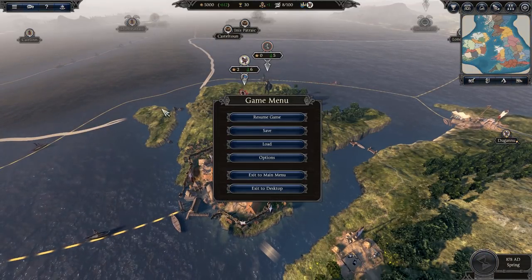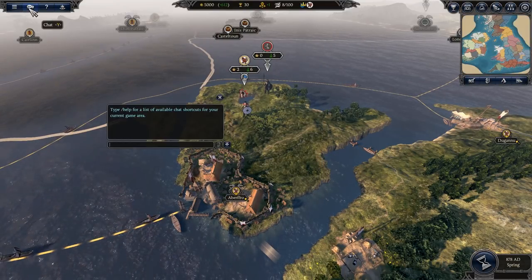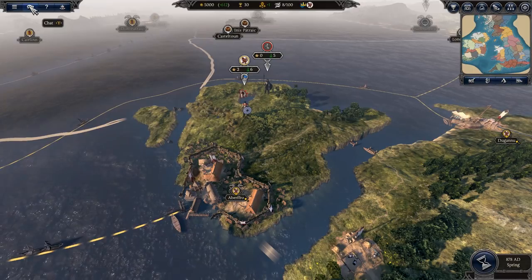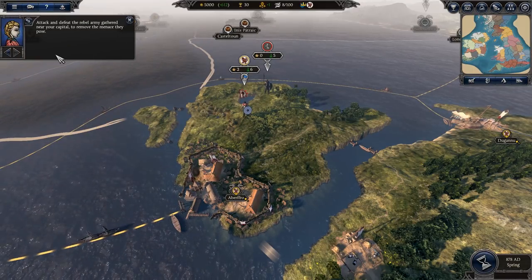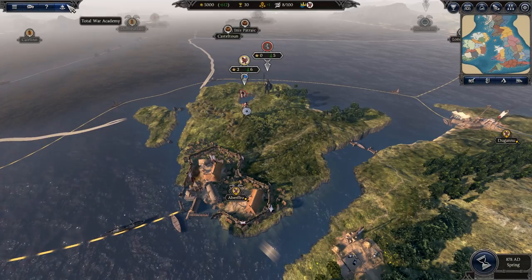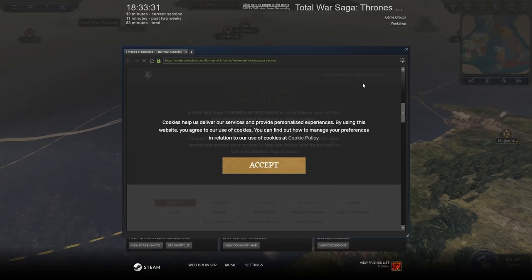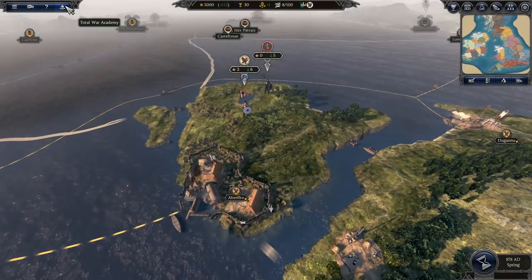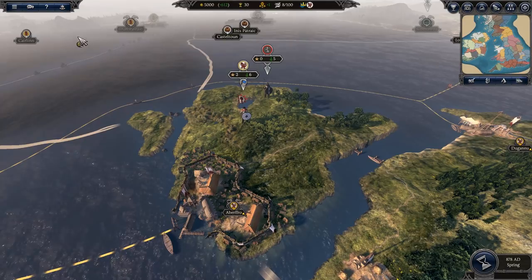Let me show you the UI from left to right. You've got the Menu button — you can also press Escape for that. There's a Chat button, useful for multiplayer. The Advisor can be brought up here, and the Total War Academy button opens a Steam overlay where you can access Total War Academy content if you have a Total War account.